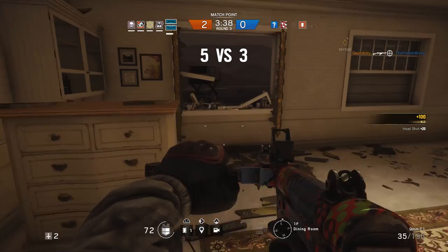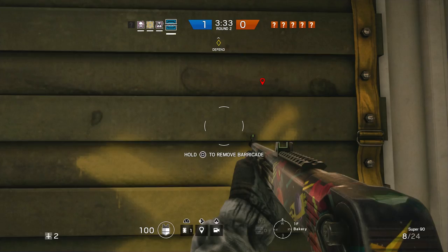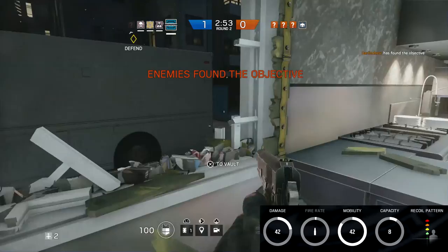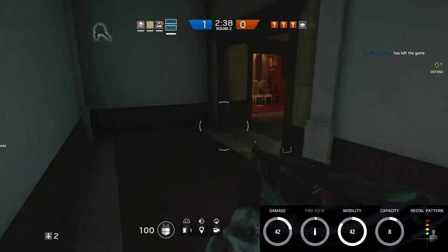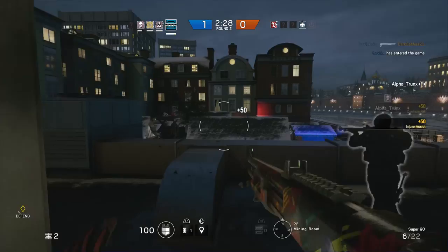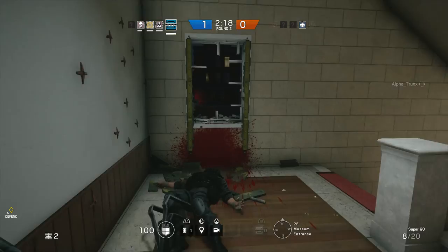Moving on to the gun everybody loves and that you'll see most when someone is playing Frost — the Super 90. It is a godlike semi-auto shotgun. It looks pump-action, and that was actually rumored to be the case after the nerf, but even post-nerf this gun is still godly. It's similar to the M10-14 but still a bit better in my opinion. Damage is 42 per shot, it fires as fast as you can pull the trigger, has 42 mobility, and an 8-round mag. There is loads of recoil, so hip firing is not a bad option. As for attachments, I run it pretty much stock with no attachments — I don't like laser sights since they give away your position, and the iron sights are adequate.